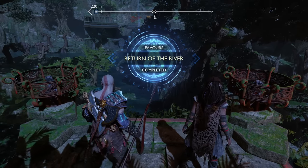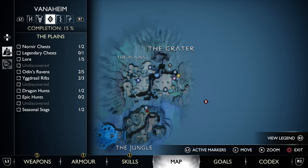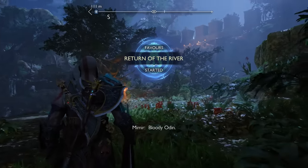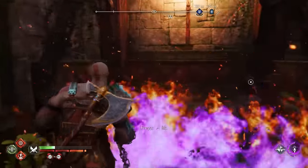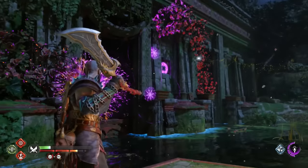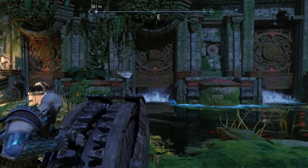Our second Chaos Flame requires you to have completed the Scent of Survival Favor, which will take you to a hidden section of Vanaheim called the Crater. If you head over to this area of the map, you'll be able to start the Return of the River Favor after Mimir makes a comment about returning to the other side of the river. Right around the corner is an elevator which will take you to the back of the area, where you can burn some ferns and spin a wheel to release the water from the dam.